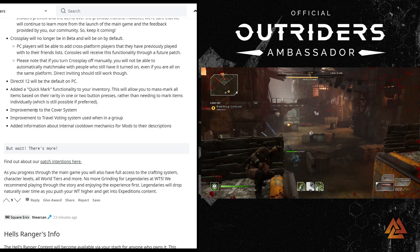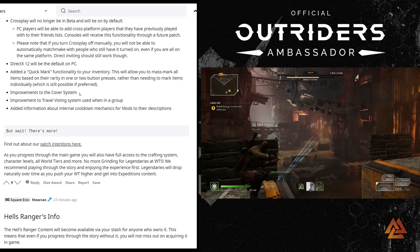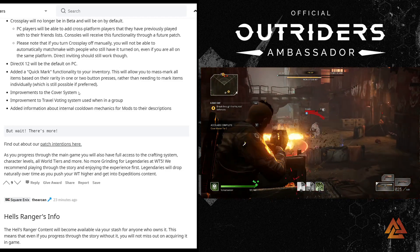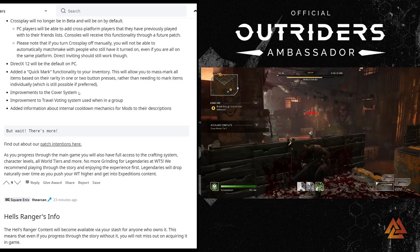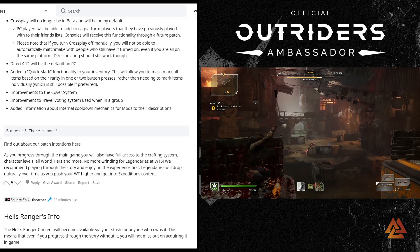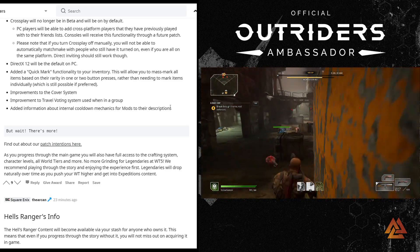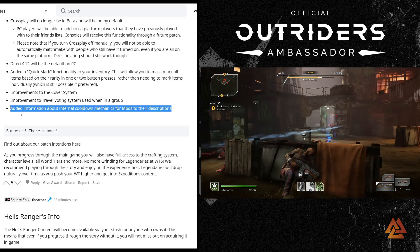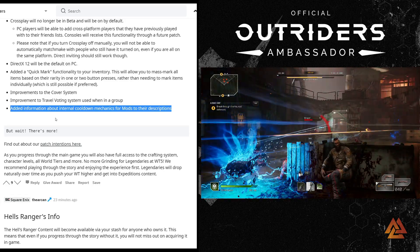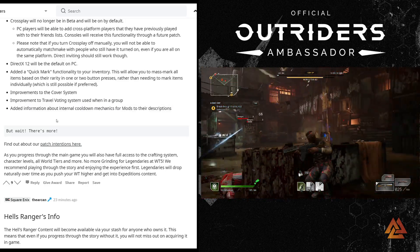You can mark all items of a selected rarity — say, everything blue and under — instantly, rather than marking items individually. They're also making improvements to the cover system, likely addressing the proximity versus predictive cover changes mentioned in a previous post to make things more snappy. Additionally, internal cooldown mechanics for mods are being added to their descriptions, which will greatly help players with build-crafting and min-maxing.